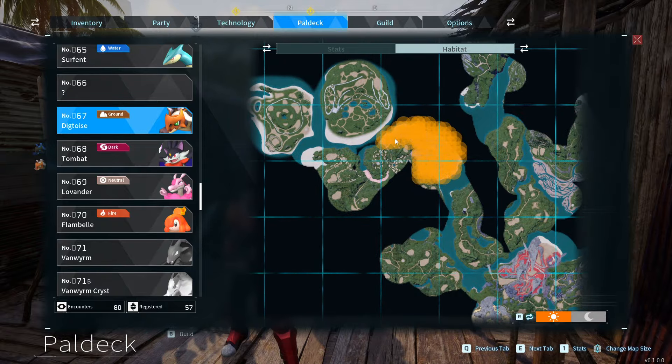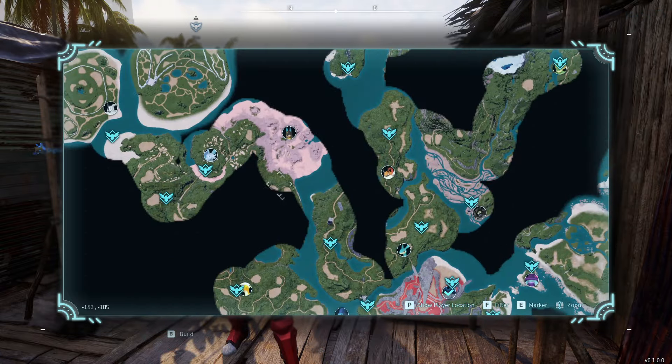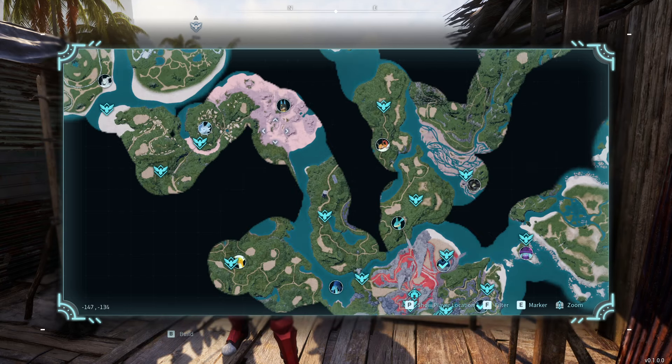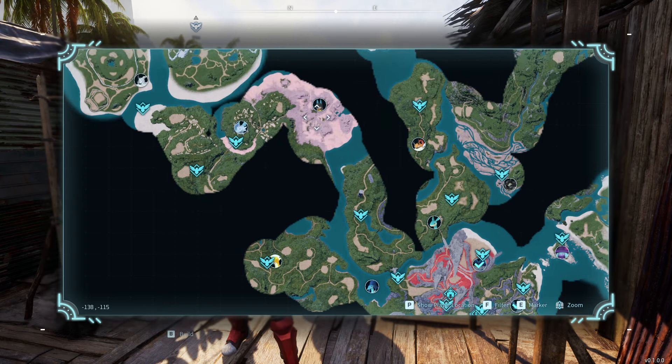It kind of blurs out a little bit so I'm going to show you on my regular map. It's right here. You start and have to walk all the way down and into here. It's good if you have a flying mount — you can just fly the whole way. Actually, it's probably better to go this way, then save here or get the fast travel point here, and then make your attempts for him.